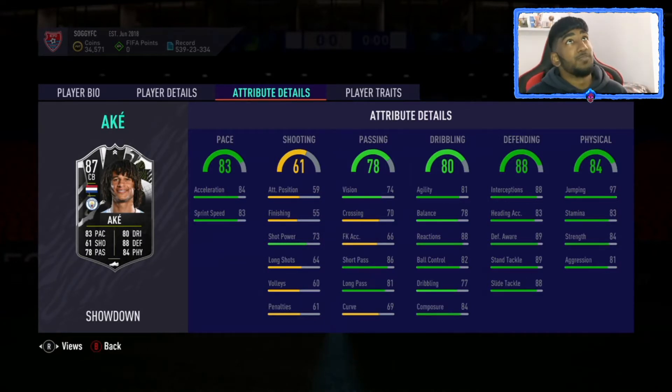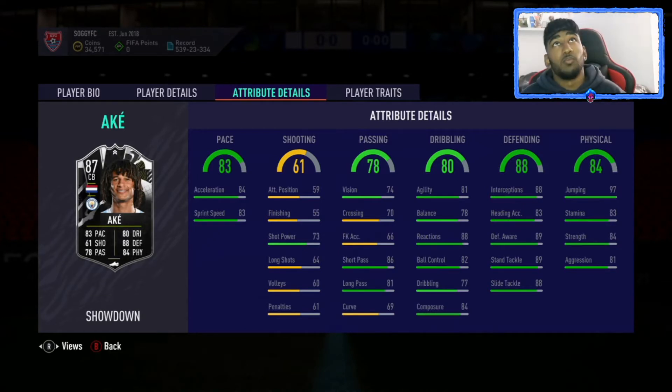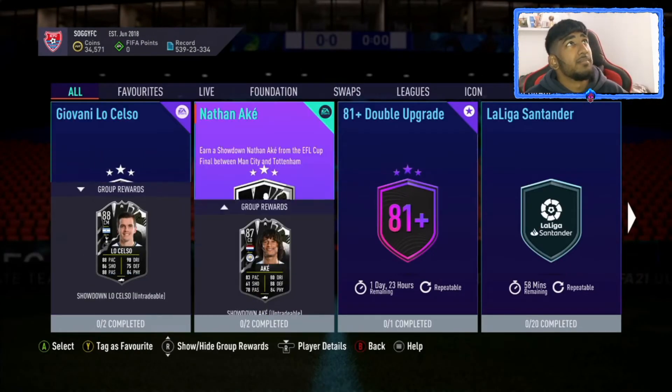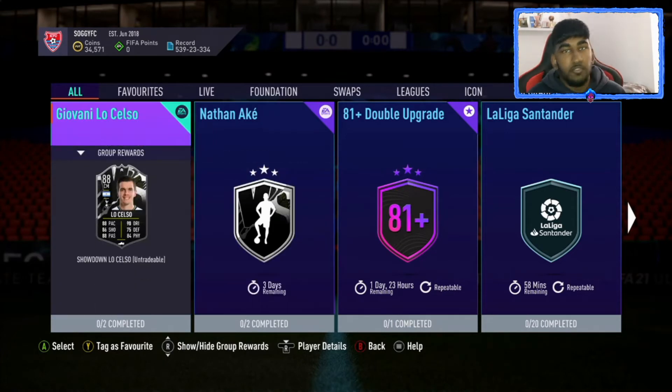If Manchester City get the win, Ake will go up to an 89 and he'll just be amazing — 80 balance, 83 agility, 85/86 pace, and his defending and physical will be really good. This card is probably one I will be doing; it's probably one of the best out of the two.